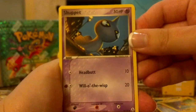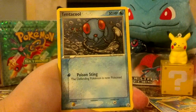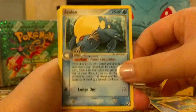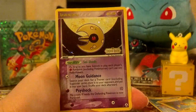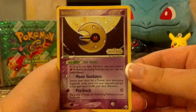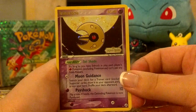Here we're going to start with Shuppet, Gastly, Mysterious Fossil, Tentacool, Lileep, Electrode, Cilio. Another Reverse Lunatone — there's no way that anyone could try to make two reverses come up in a row. It just happens with loose packs that sometimes they get into an order where there are two reverses, but there's no way to influence that. So that's just really funny. Obviously this one will be up for trade.